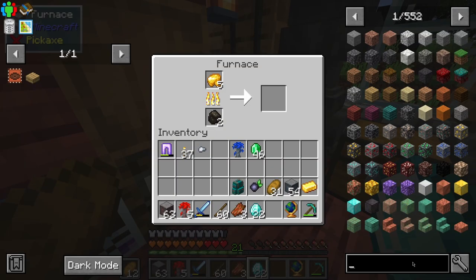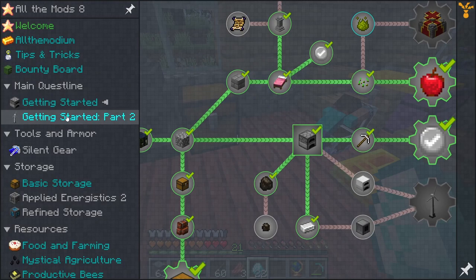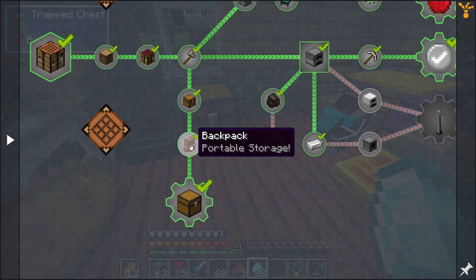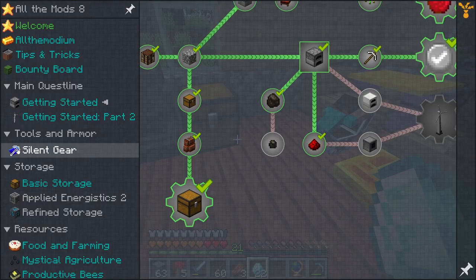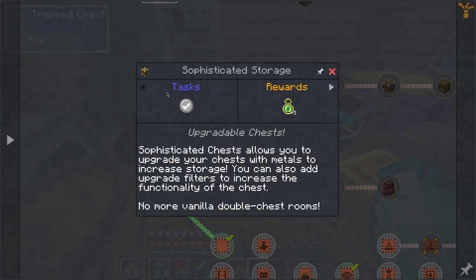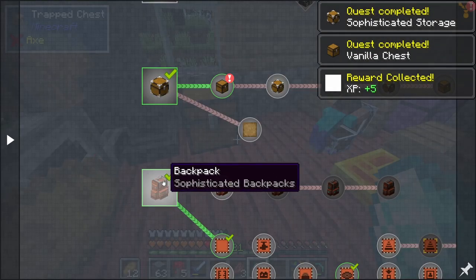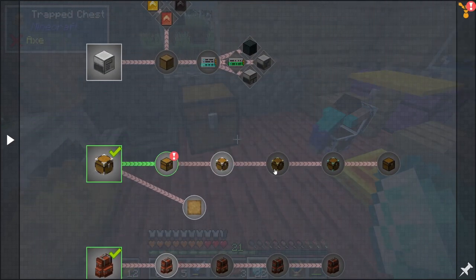I've been watching just a few other playthroughs of people doing All the Mods 8 just to figure out what other mods I can get into. One that I didn't know about is in the getting started storage chapter — basic storage. There's a sophisticated storage mod right next to the sophisticated backpacks and I just completely skipped over this.